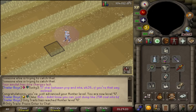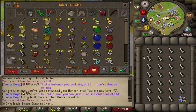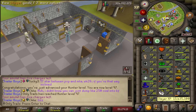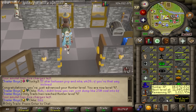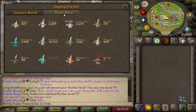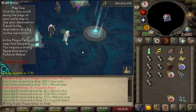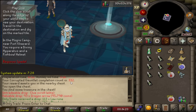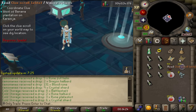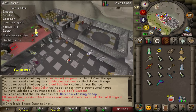We've been catching Eclectic Implings for this long — 34,700 now. An elite clue dropped, that's not too bad. I'll actually do that one and open it. Still doing daily two Corrupted Gauntlets — at 332 now. That's the Christmas event done, so we've got the new track.